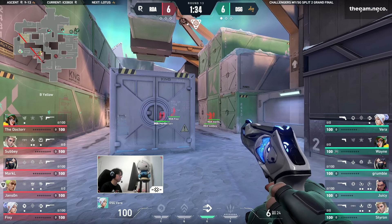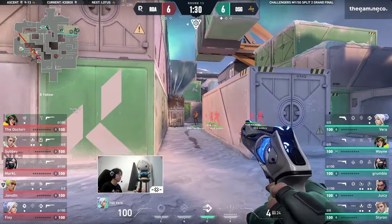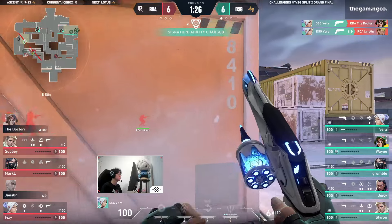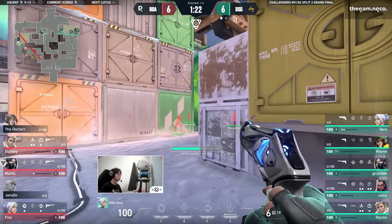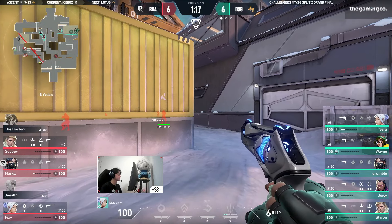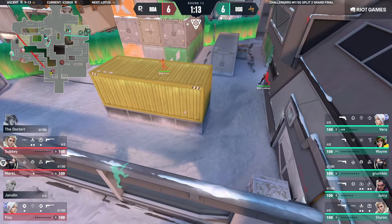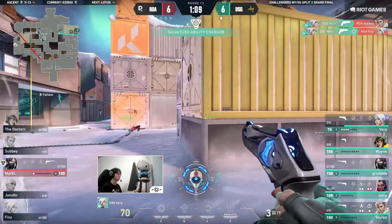Yesterday Fixie has been the biggest problem that Elevate had to deal with — it seems like DSG have done their due diligence. On this missile, Vera opens up with two, going once again onto Yellow. He did not pop that dash, so RDA has no clue whether or not he repositioned away. Fixie can't take space onto Yellow — good for three. Fixie on the site, and selfies go far.